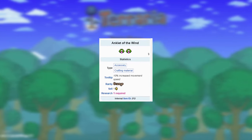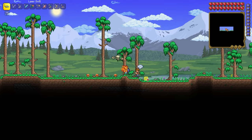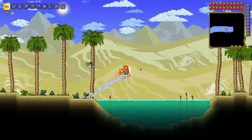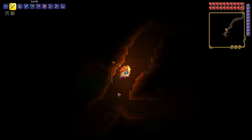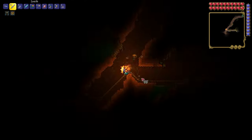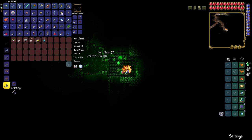Sixth seed: Anklet of the Wind. It's an accessory that gives a 10% bonus to movement speed. After you spawn, go to the right — there is the first cave; I'll show it on the minimap. Go down without digging and loot the chest in this room, which has the Anklet of the Wind in it.